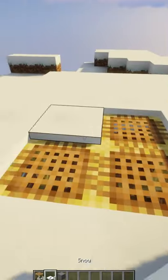In snow biomes, you can hide scaffolding below snow while still being able to travel down into a secret base.